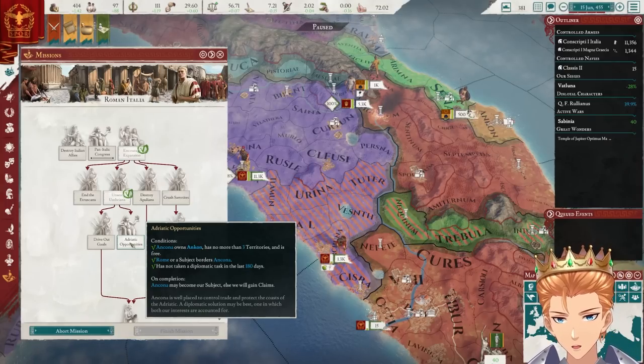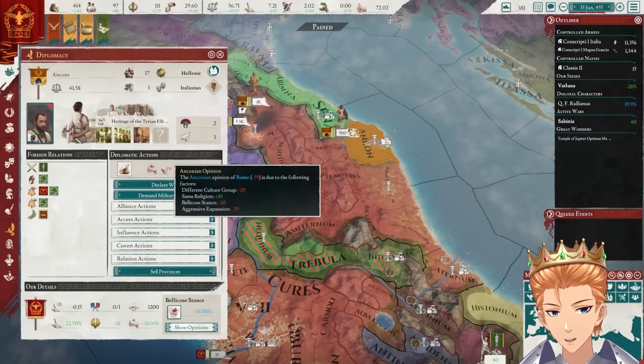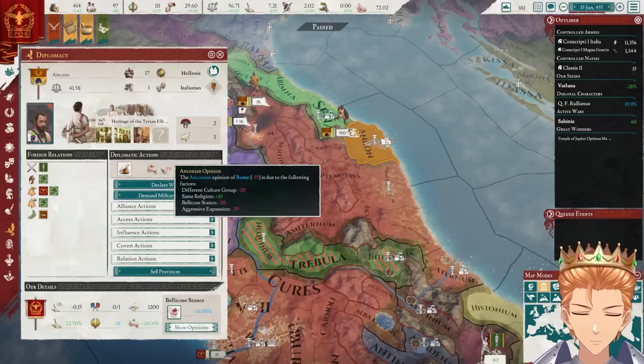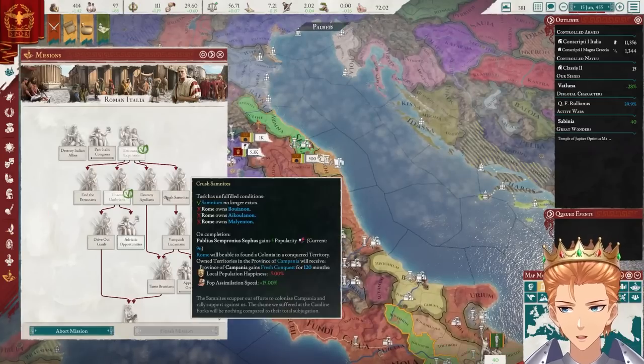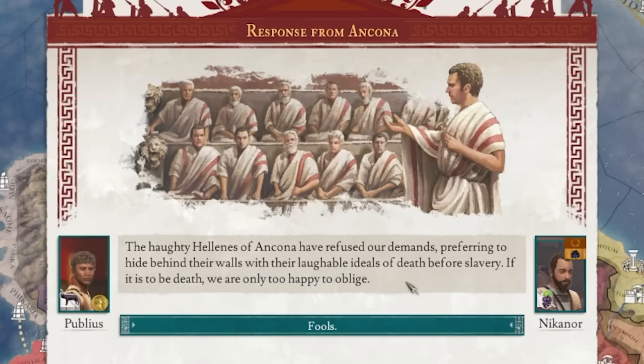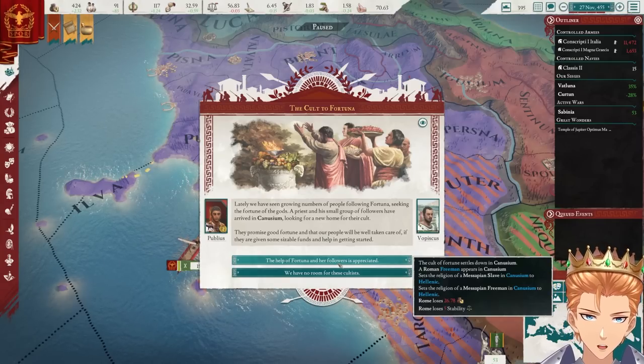Here we go — Rome or a subject, borders Ancona. Who is that? This guy right here — Ancon. They do not like us very much, that's kind of reasonable. Well, we could just invade them. Maybe they'll become a vassal. The Hellenes of Ancona have refused our demands, preferring to hide behind their walls with their laughable ideals of death before slavery. Ah, that can be arranged.